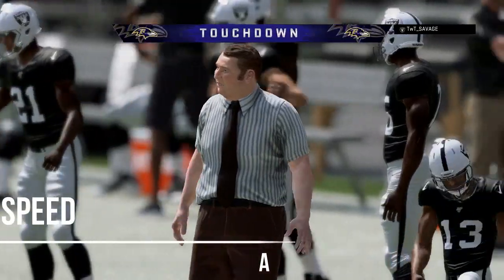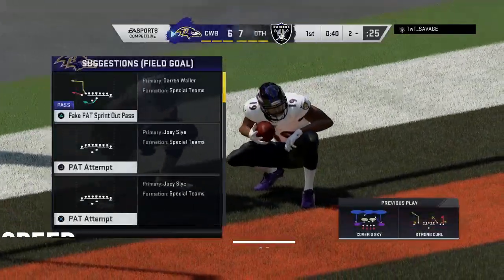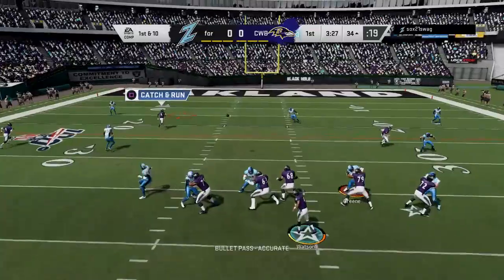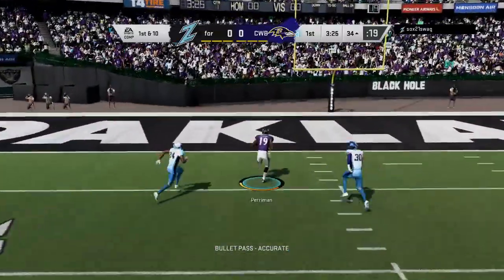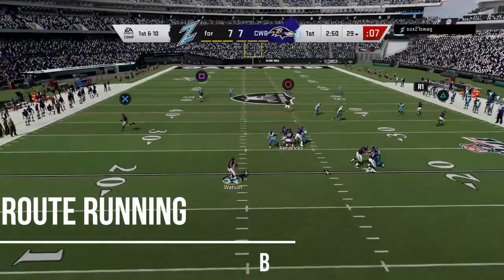His speed actually pays for this card — his speed is going to be an A. He will be worth the coin because of the speed and the separation he will get. As you see in my video, most of my plays are going to be just touchdowns because he's going to be able to speed past people.